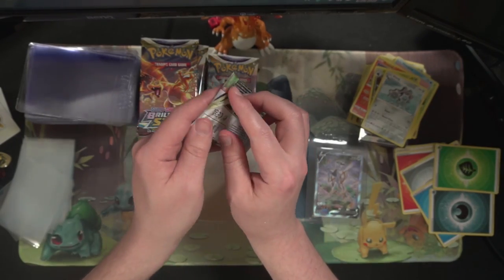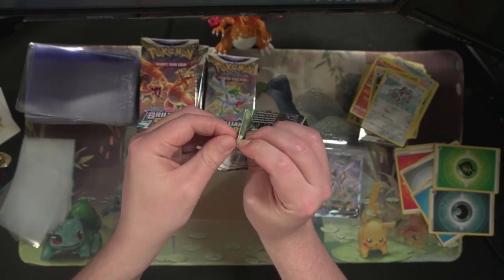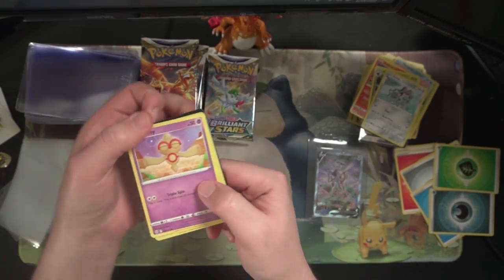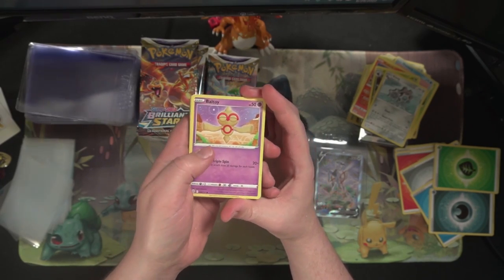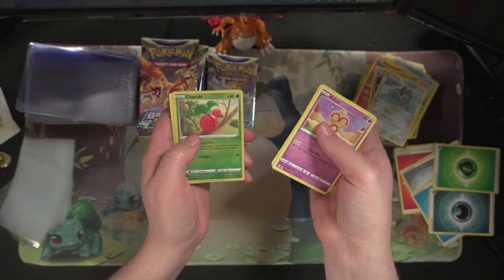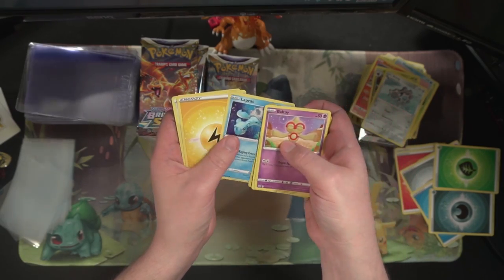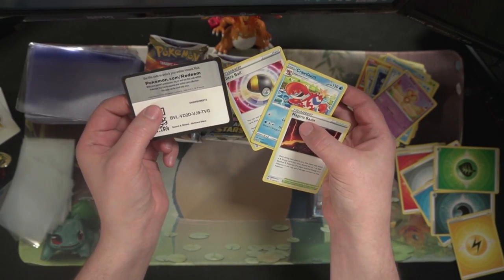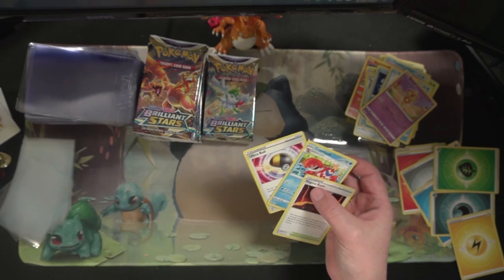Moving straight along here. Got sidetracked cleaning stuff up around my room. Got a Turtonator and Cherubi reverse, Lapras non-holo, Magma Basin, Cramorant, and an Ultra Ball — not a hit.